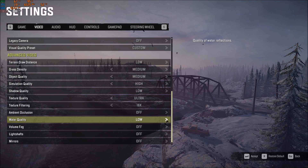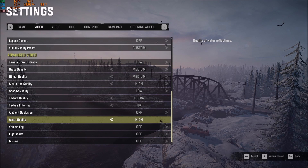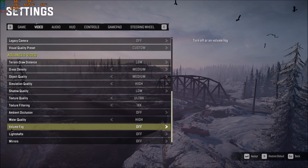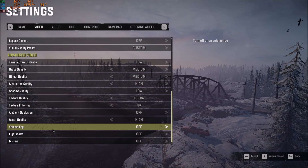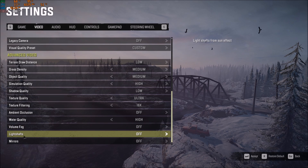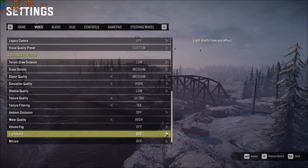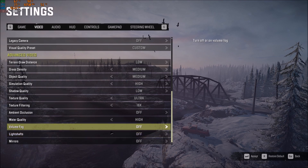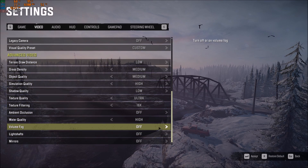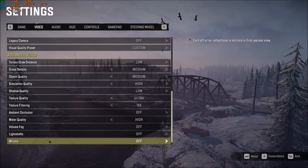For water quality, you have low and medium options. If you have an entry-level computer, I recommend low. If you have a mid-range card like a GTX 960, you can use it at high. Volume fog is really important — turning it off gives an 8% FPS boost, so if you don't need it, turn it off. Light shaft is about 3% to 4% FPS gain. Depending on your situation after all the changes, if you're fine with your 60 FPS, just leave those three parameters on.